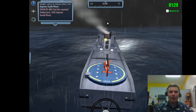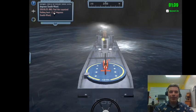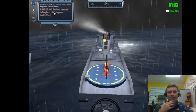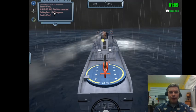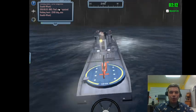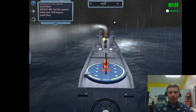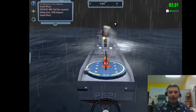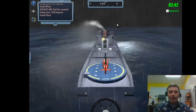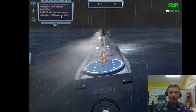In sunny conditions you can see a speckle in the distance when getting close to the shipwreck, but we can't do that in these stormy conditions. We have to rely on the radio. Once we get within close proximity to the shipwreck, I can see some dots - those are the people I need to rescue.